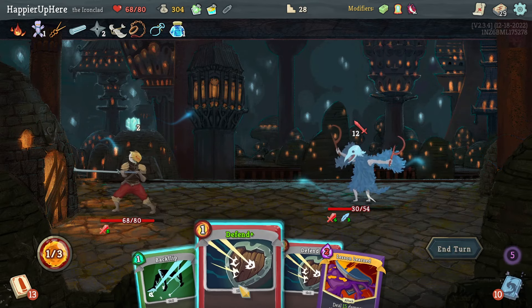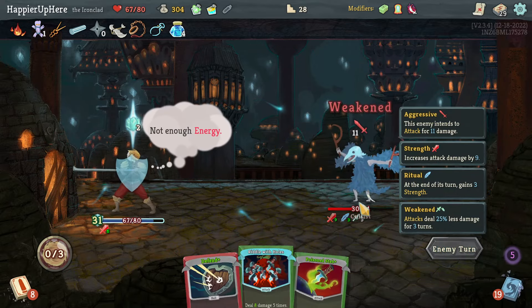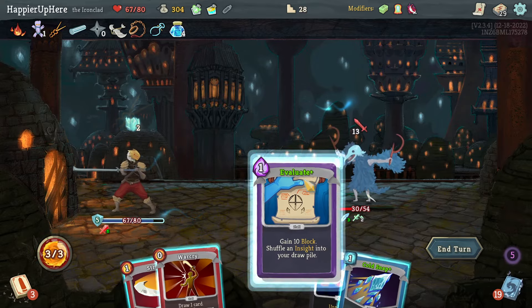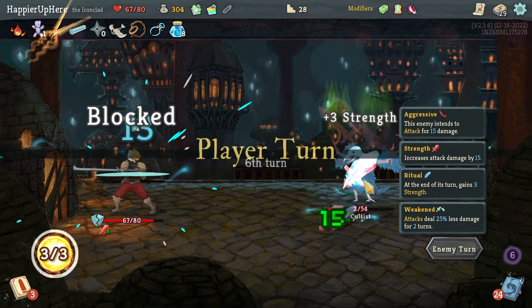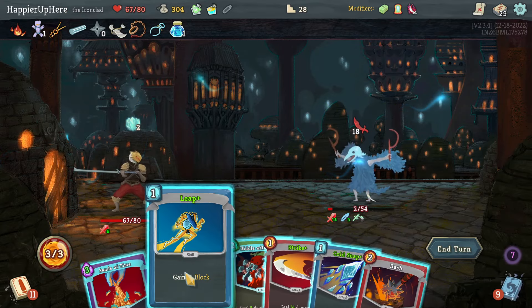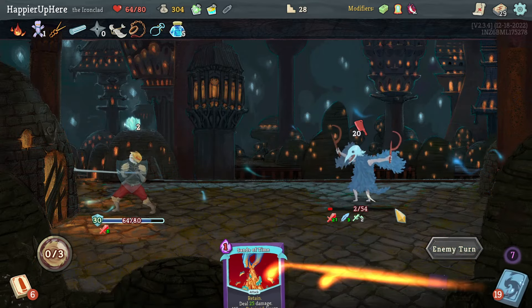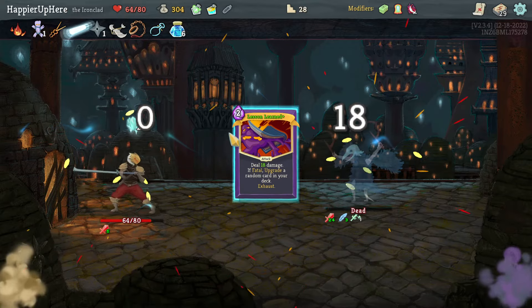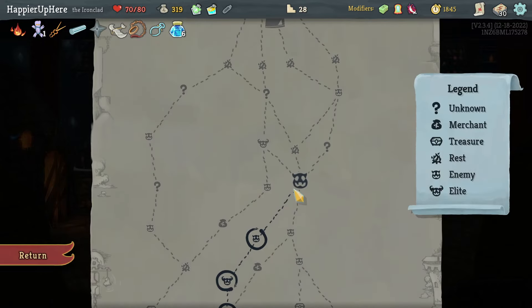Infernal Blade gives me Sands of Time — fine, let's use Sword Boomerang first. I got the Lesson Learned and I can't use it — 37 versus 25. Kill this one, do the upgraded Defend, wait for reshuffle. Auto Shields, Leg Sweep — oh right, I don't have energy. Evaluate, Cold Snap, Warcry, Pommel Strike. Maybe wait two turns. With the Insight I can do Leg Sweep — kill any time with Sands of Time. Accept one turn of damage — three damage — then fully defend.